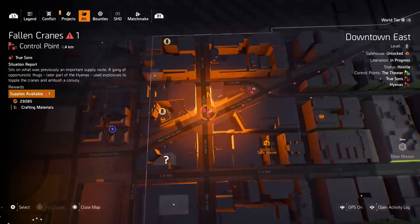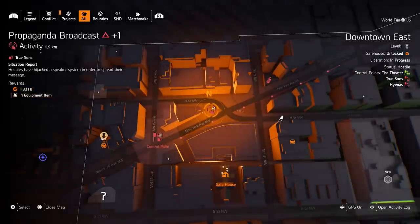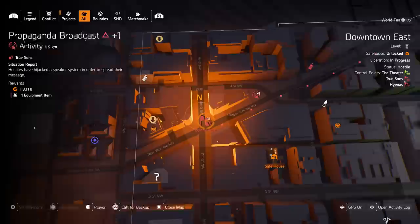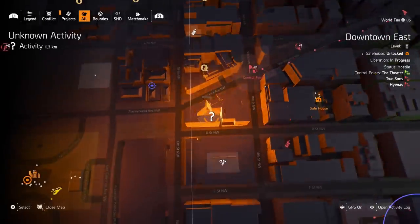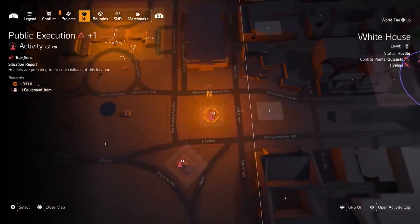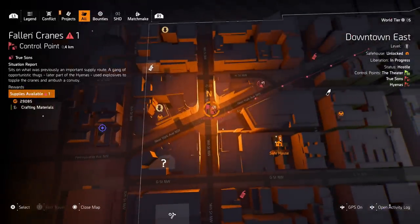There's a cap on how many blueprints you can get from control points. Right now it shows zero-one, and there are red attachments with a plus-one indicator. If I complete this propaganda broadcast it would push this control point to level two. Doing another activity pushes it to level three — and level three is when you can start getting blueprints.